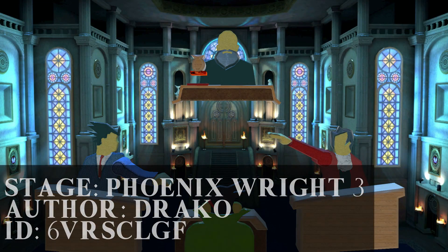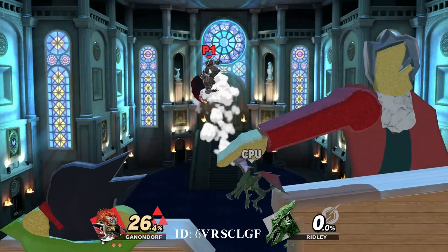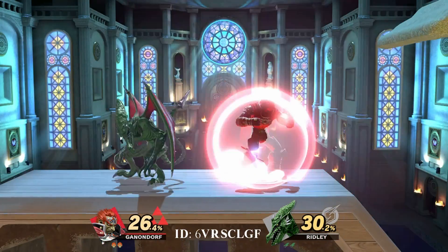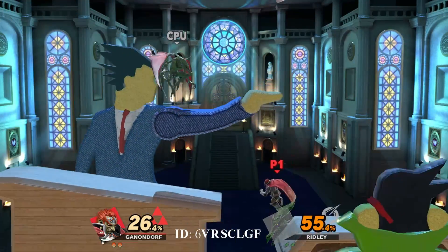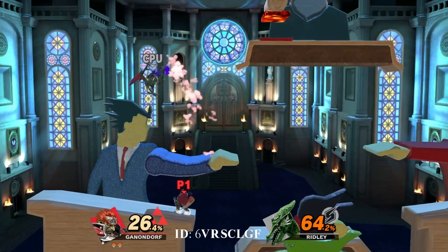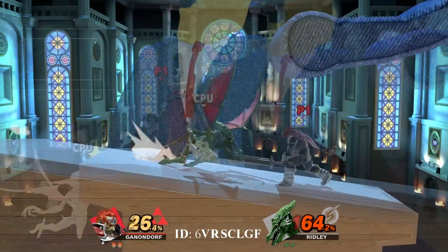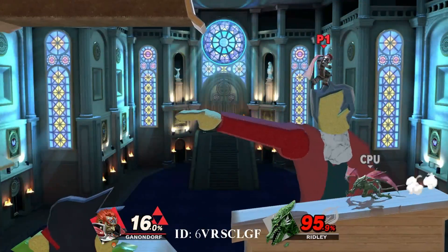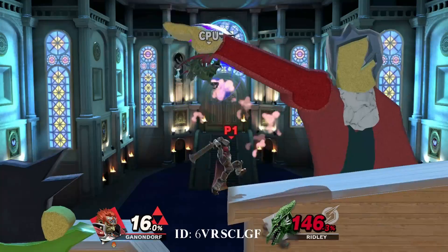Phoenix Wright 3 by Draco. As someone who's already played the first Phoenix Wright game, this is amazing. With Edgeworth and Phoenix himself in the background acting as platforms, and the hand saying 'Objection!' And the Judge's Hammer also has a bit of lava just when it slams down on you. Seeing this being recreated really makes me want Phoenix in Smash, but not as much as some other characters — but still, it would be awesome.